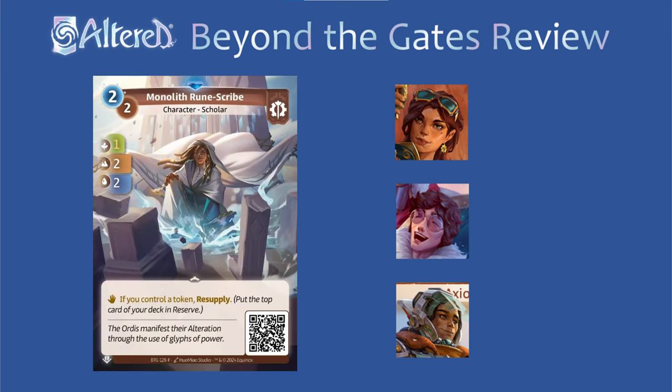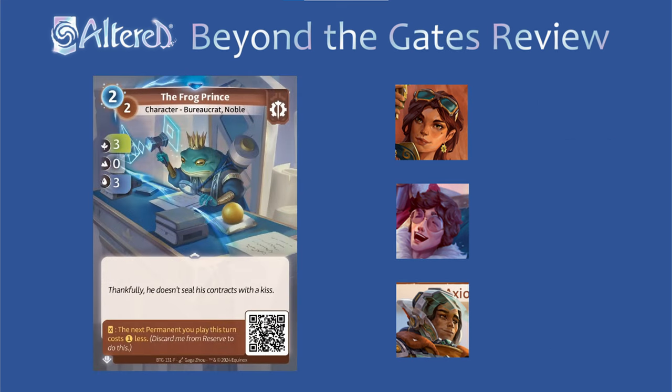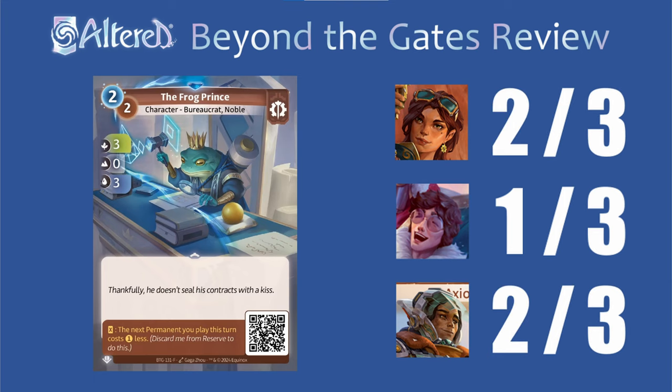Monolith Rune Scribe is almost impossible to trigger in Trace, so I'm going to give it a 1. And while it works in Subhash, I found that I often overfill my reserve when I use it, so it's probably just a 1 because I've cut it from most of my lists. And while this works in Sierra, by the time you're summoning Brass Bugs you've probably drawn into the cards you need, so I think it's unnecessary as well. Frog Prince honestly has decent stats for a 2 drop, but as a rare I think you're only going to run this if you want the support ability as well. That probably means it's a no for Trace, so I'm going to give it a 1. And for Subhash and Sierra, it's definitely not a must run, but I think people might experiment with it, so I'm going to give it a 2 for now.